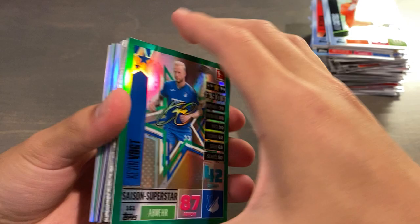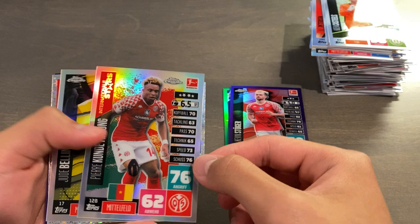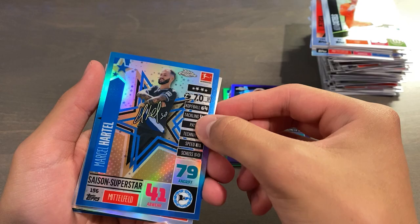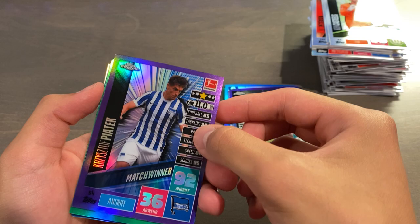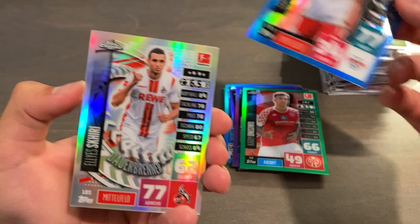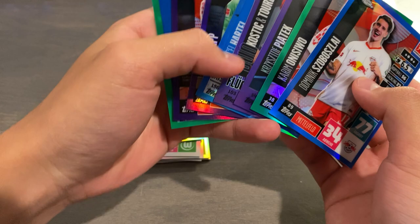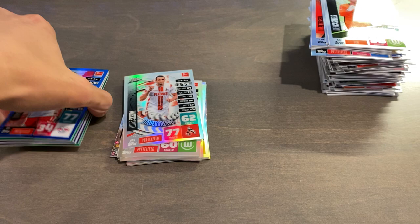So we actually got a lot of parallels. To recap: a green of Vogt out of 99, Swallow X-Fractor out of 199, purple out of 299, Malang Refractor, Bellingham Refractor which is probably the best card of the break, Kwon X-Fractor out of 199, Trapp purple out of 299, Hartl blue out of 199, Trimmel Refractor, Endo Refractor, Kostic and Torre dual purple out of 299, Piatek purple out of 299, green Onesiwo out of 99, Arnold Refractor, and Dominic Szoboszlai blue out of 199. We got a total of 8 numbered cards: 2 greens, 2 blues, and 4 purples. We didn't get anything numbered to 50, 25, 5, or 1, but that is fine.